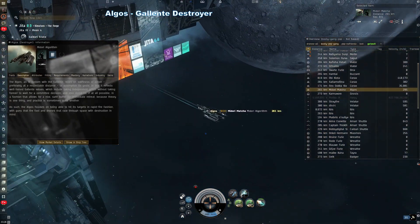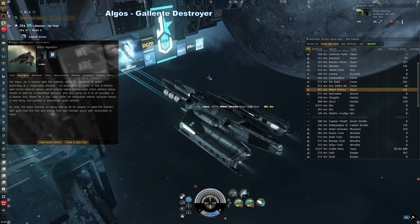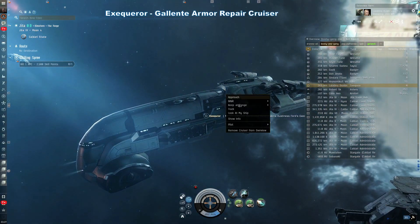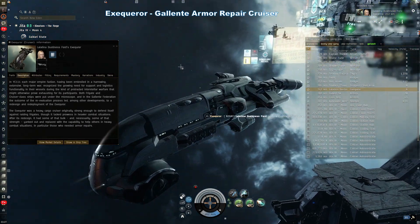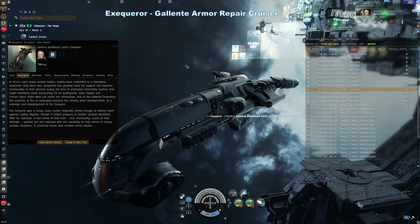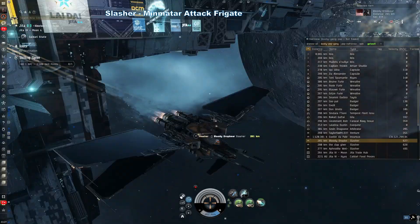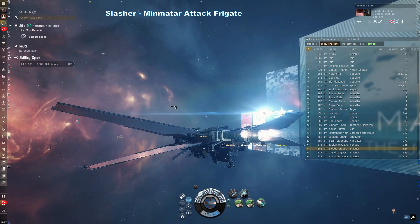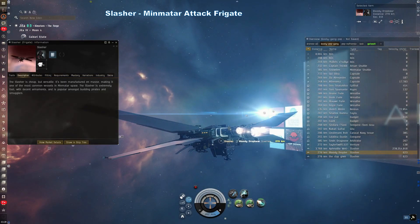Algos — Gallente destroyer. This is a very popular destroyer that specializes in combat drones. It is great for both PvE and PvP. Exequror — Gallente cruiser that can heal armor. The Exequror is a very popular low-tech option for remote reps with bonuses for armor. Some of these in your fleet can greatly enhance the fleet's survivability. Slasher — Minmatar attack frigate. This is an extremely fast ship with bonuses for autocannons, designed to run targets down and grab them.